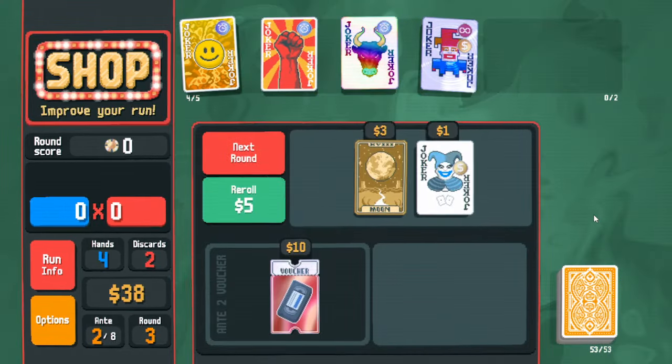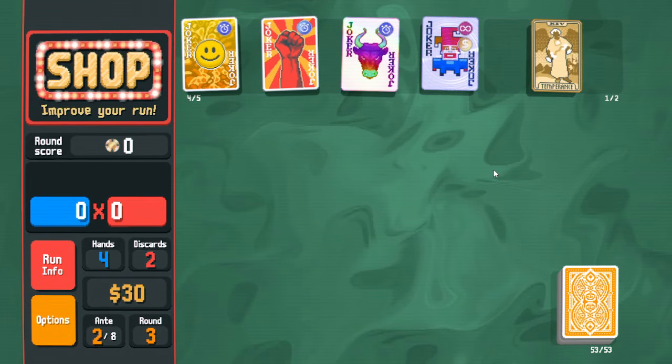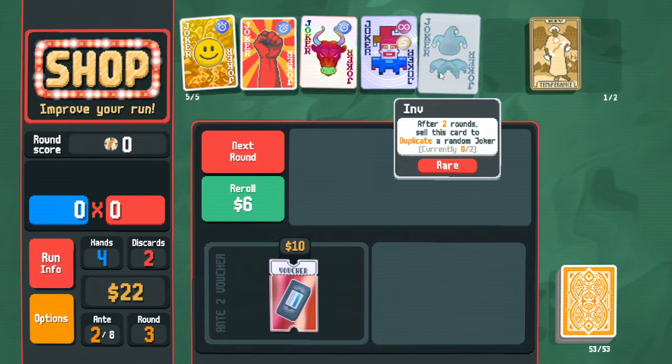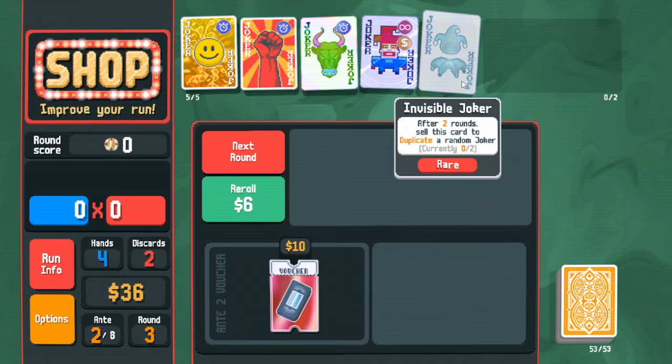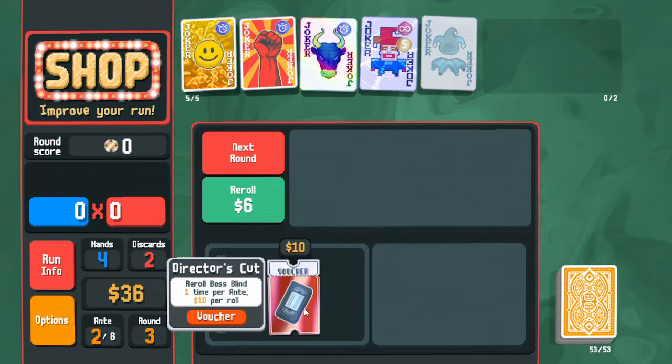Add gold seal to a high card. Looking in the shop: Fool! We'll buy that, which gives the sell value of the jokers. I can buy Invisible Joker and then use the sell value. Duplicating a joker is cool but a little risky with the eternal one in play. There's also the last chance to buy Director's Cut, which lets me re-roll the boss blind.